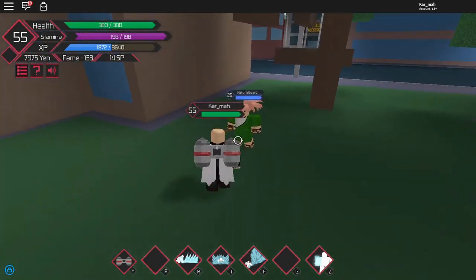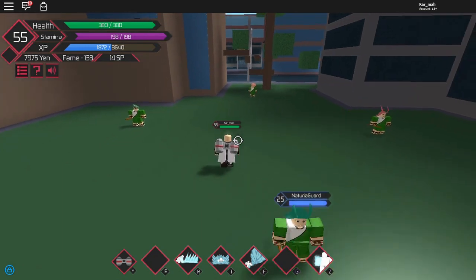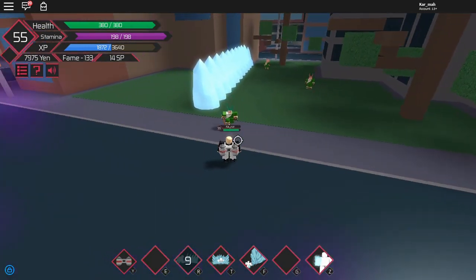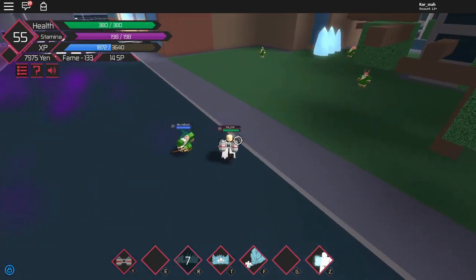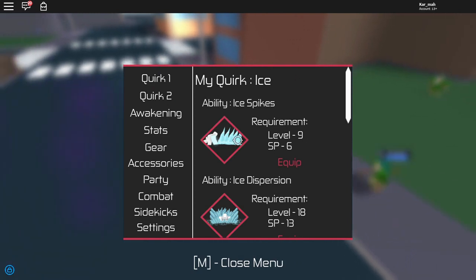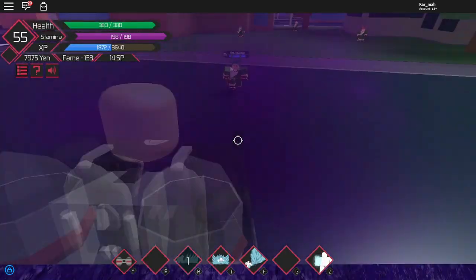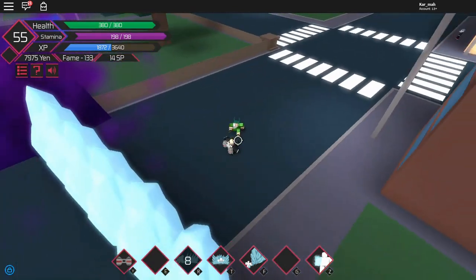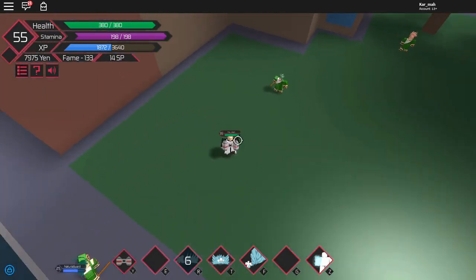Ice is pretty handy and pretty good. Let's go with the first move — ice spikes. It's really long range, well, not that long, but it gets pretty long.